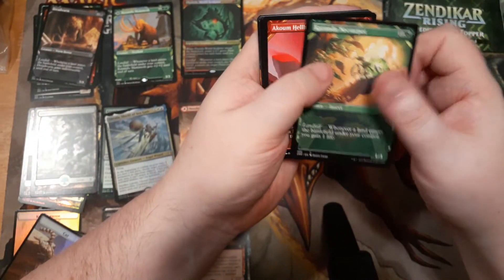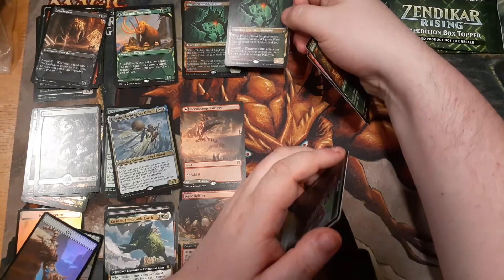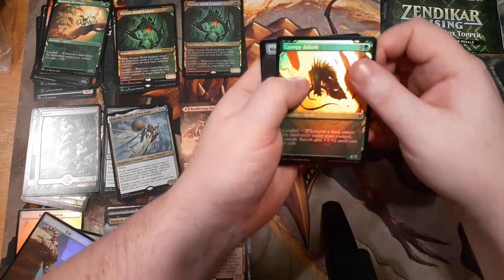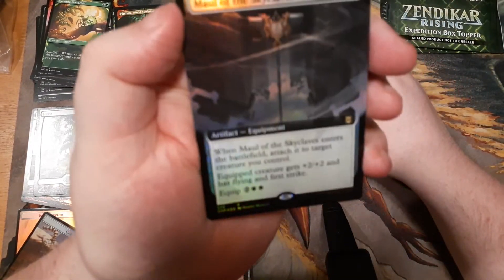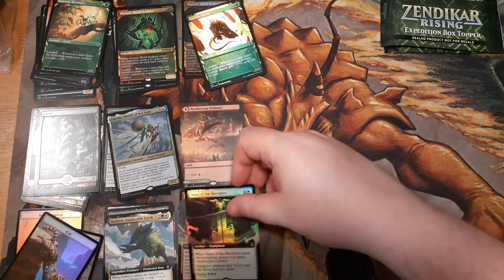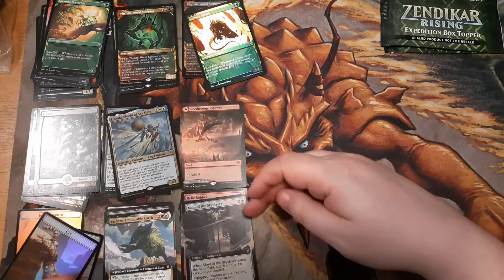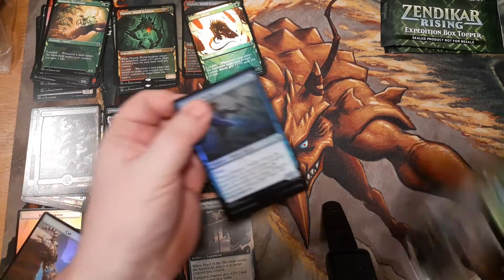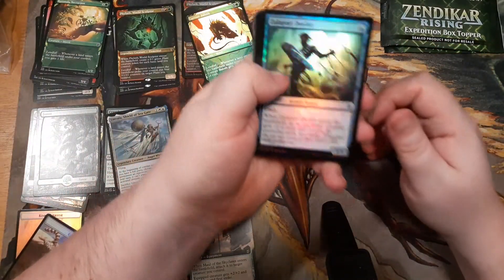Showcase common, showcase common — Phylath to go with the other Phylath, they're friends. Foil common showcase card. Extended art foil rare — Maul of the Skyclave. I don't know how I feel about this card, but thinking of it as an enchantment or aura where you cast it for three mana and it gives +2/+2, flying, and first strike — that seems really good. And it's an aura where if your creature dies, you have an equip cost so you're not completely out of luck. I think that card's pretty good.